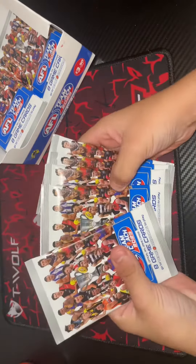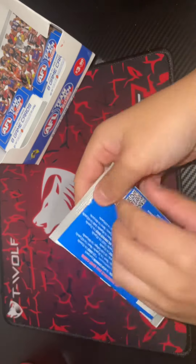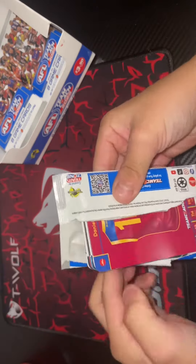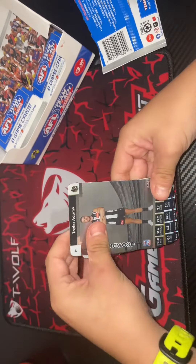Hi guys, we're just going to do a fast five packs of footy cards. So first pack — if you didn't watch the live video, I pulled a West Coast Eagles gold best and famous, so that was a good card. I was just doing 10 packs, so here we go. Taylor Adams.